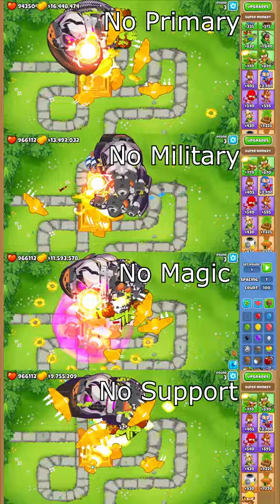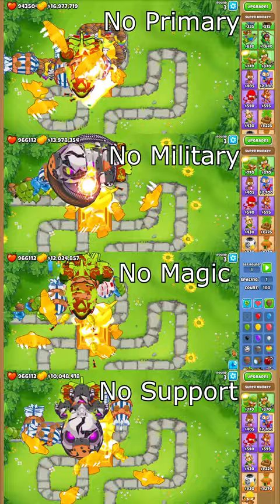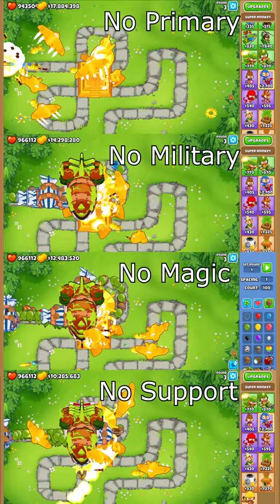So I did the test — one with no primary, one with no military, one with no magic, and one with no support — and got some interesting results. The no primary ended up being the strongest temple of them all and defeated the bloons the quickest and easiest.